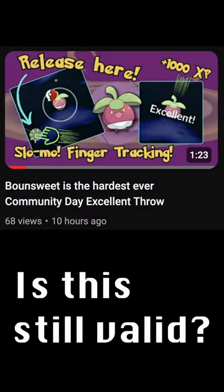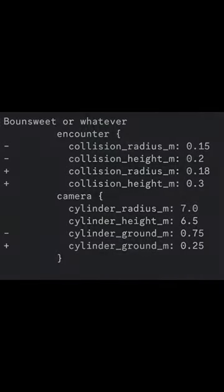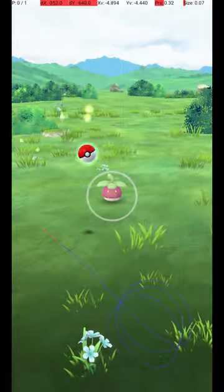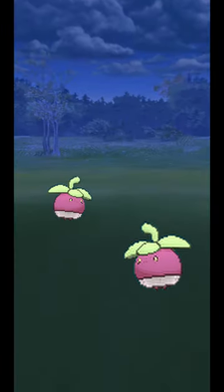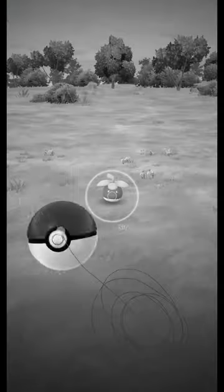Was my old video still valid? How exactly had the excellent throw changed? I honestly have very little idea what the updated settings of collision radius, collision height, and cylinder ground even do, or their practical effects on the throw. The best solution is experimentation. Fortunately, Bounsweet is spawning this season in parks, so I spent a few hours walking around and managed to get 7 Bounsweet Excellent Throws.